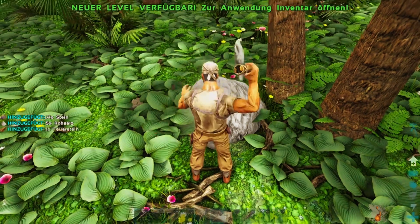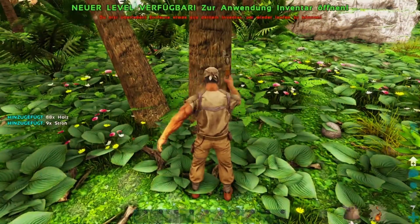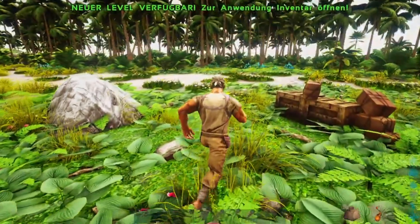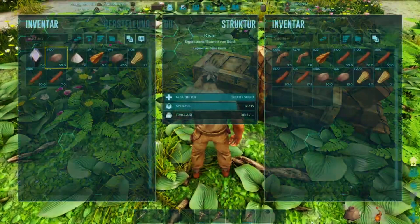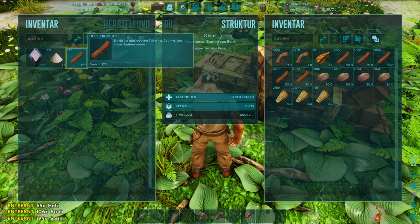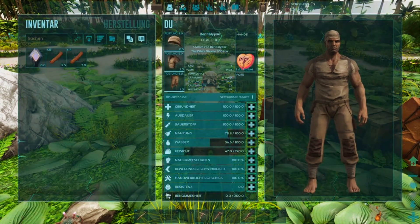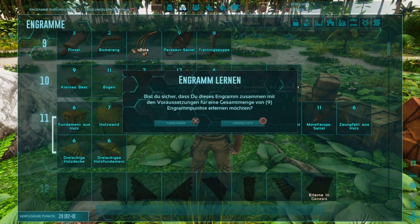Wir bauen weiter ab. Noch mehr Holz – um Himmels willen, wir sind total überladen! Die Kiste ist schon voll. Aber das Gute ist: Wir haben unser benötigtes Level jetzt bekommen und sind direkt bei 200 Gewicht. Jetzt können wir genug tragen und auch die Fundamente bauen.